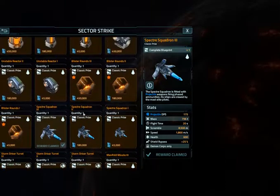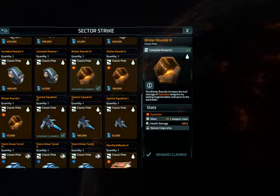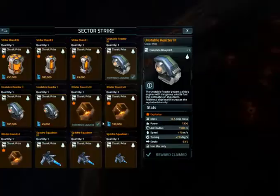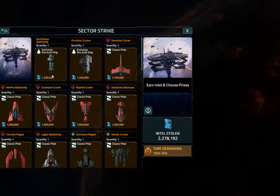And then what I need is Blister Rounds 3 and Unstable Reactor 3. I've got two million points left — awesome. Right about now, if I didn't have it, I'd be getting some Xenotech, but I do have it.